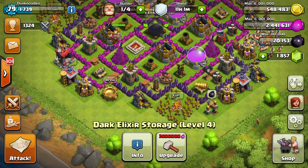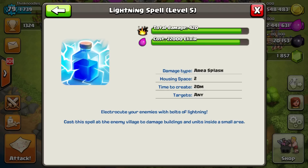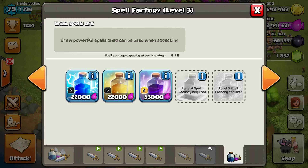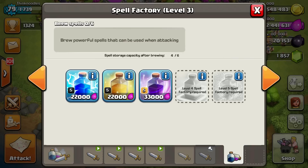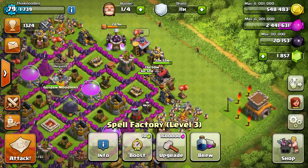So if you go to 'brew' it looks different. You can see I have three full ones here. They decreased the time - these used to take 30 minutes, now they only take 20. Rage used to take 45 minutes and now it takes 30 minutes - that's a big difference. You can queue up three of them, which is nice because once you use one it's gonna drop right in since it's already made. You can see it's out of six because dark elixir spells take half the space.